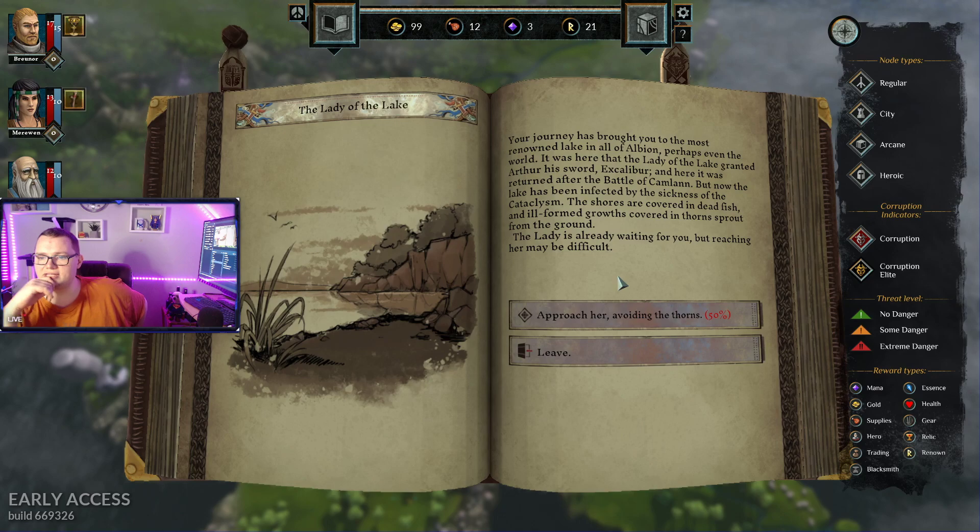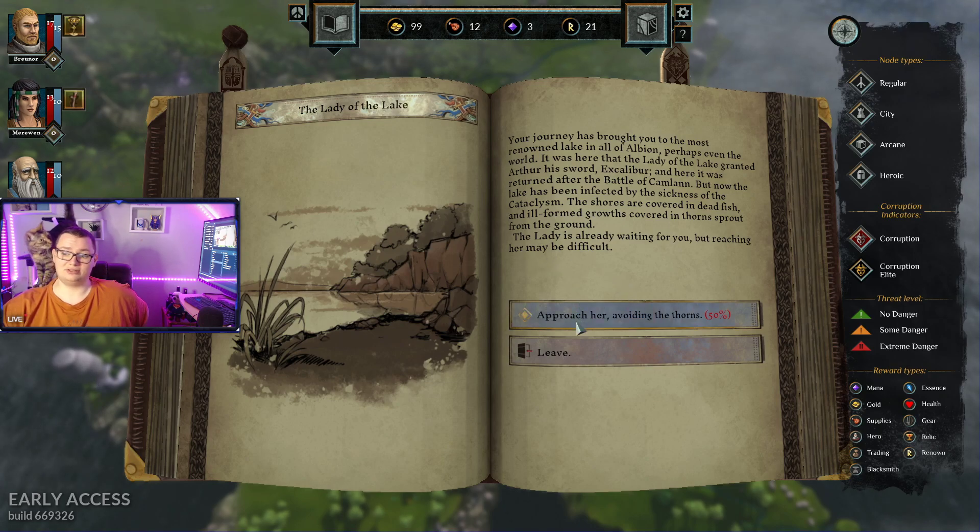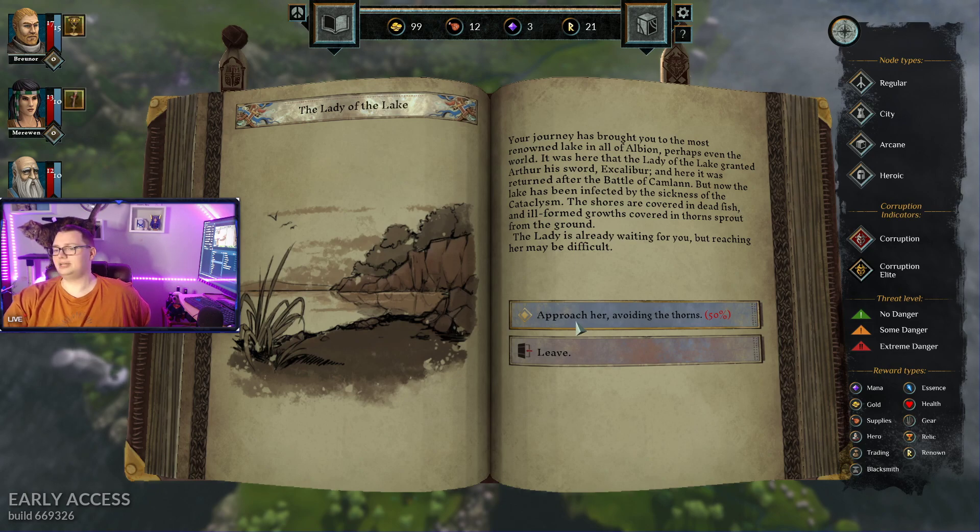Not the cataclysm. The shores are covered in dead fish, and ill-formed growths formed in thorn sprouts from the ground. The lady's already awaiting you, but reaching her may be difficult. What do you think, Cat? Yeah. Approach.